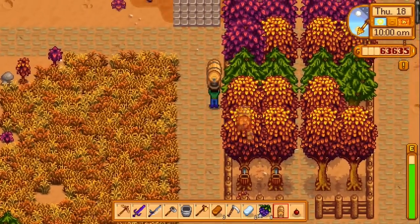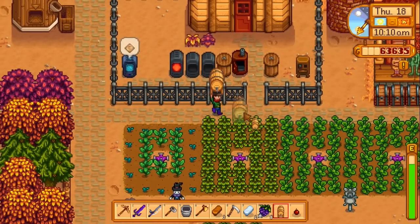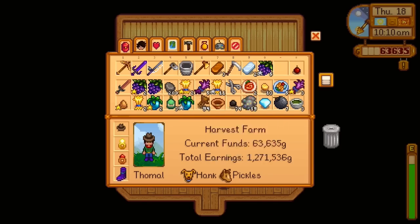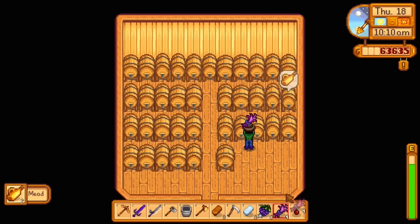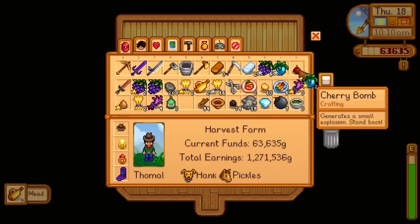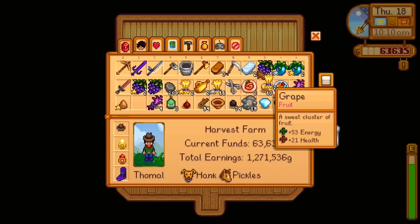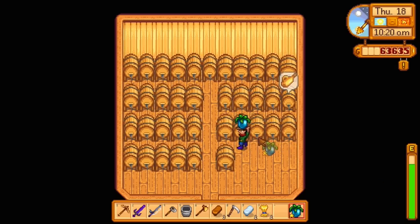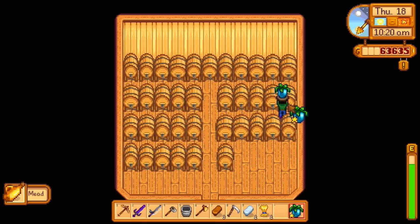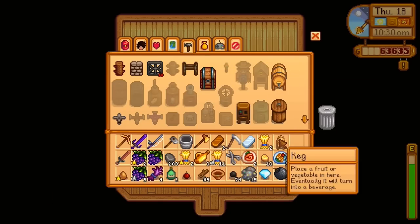We don't need this dandelion — we can just find some more, and I think I have some flowers in my chest anyway that we can give to Jas. What should I put in this keg? I want to see what happens if we put in amaranth. These ones we'll put in ancient fruit, and the rest we can just use wheat for. Oh wait, that one wasn't empty — that one is though.